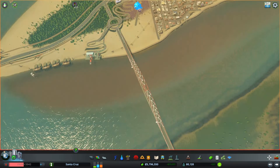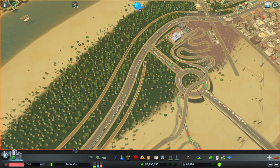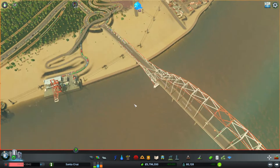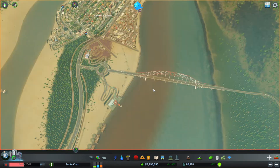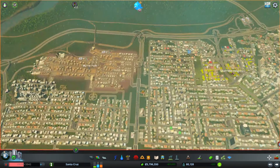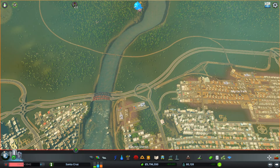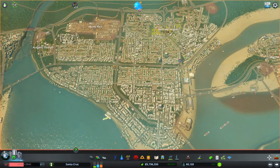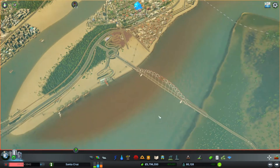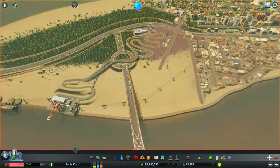Somebody asked in a comment where I get my roads from — that's Network Extensions 2. These two Japanese or Chinese bridges here are assets; I just searched 'bridges' on the workshop and you can find them. I actually got more than those bridges, but they were only for DLCs.